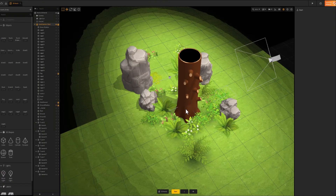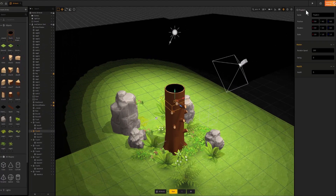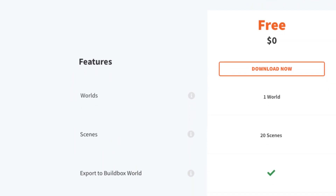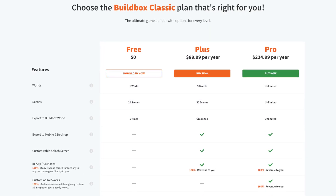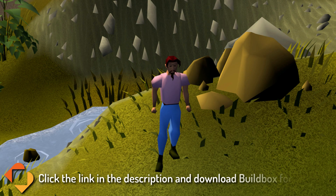And by using the template and asset library, you can find everything you might need to help build whichever world you want to create. You can start creating for free right now with both Buildbox Classic and Buildbox 3. And once your game is fully ready, you can opt in to one of their paid plans to help you publish the game to both Play Store and App Store so you too can start making money. Download Buildbox for free and start making your own game without any coding right now by clicking the link in the description or pinned comment. Thanks again to Buildbox for sponsoring this video.